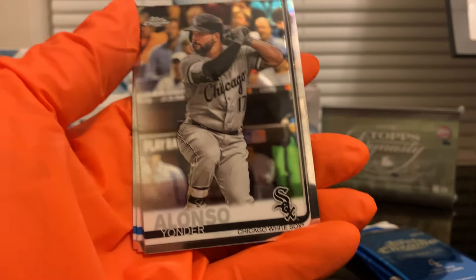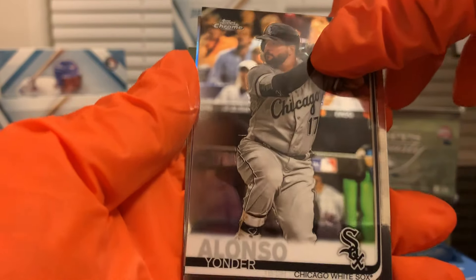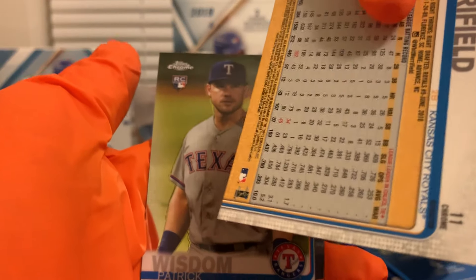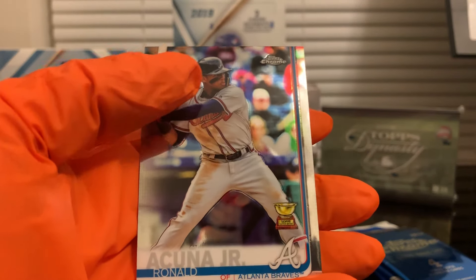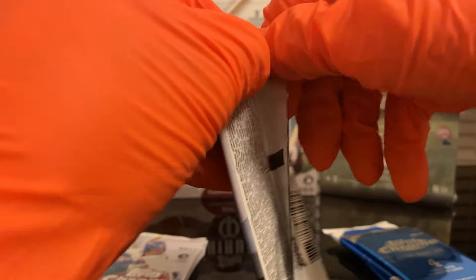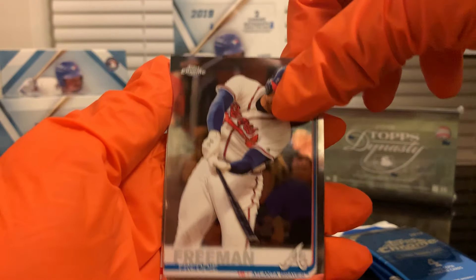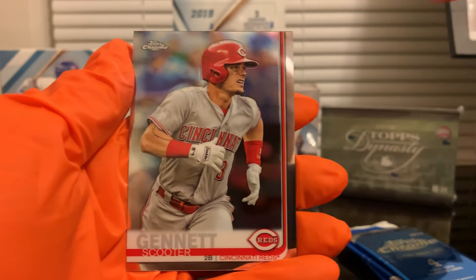If you're looking to complete your set, just let me know — send me an email or leave a comment and I can help you complete your set. We have a Whit Merrifield refractor and another Ronald Acuña Jr. Alex Avila, Freddie Freeman, Matt Chapman, Matt Chapman 1984 insert, and Scooter Gennett.